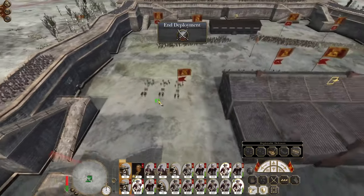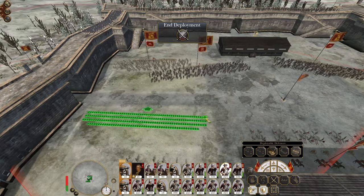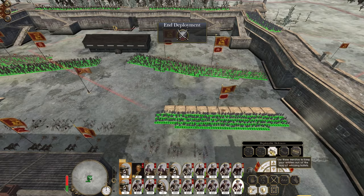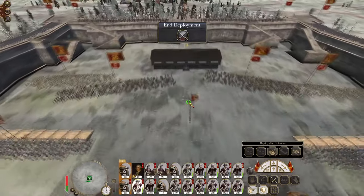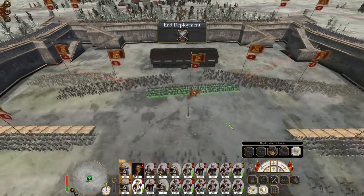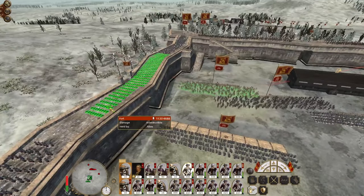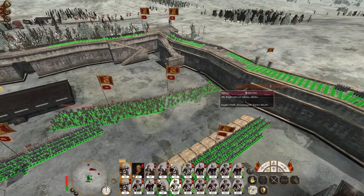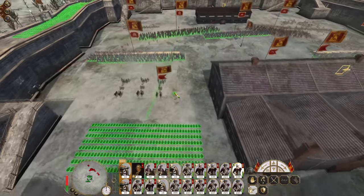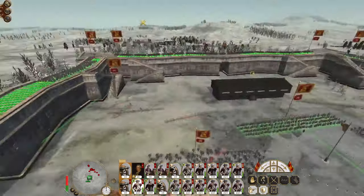Three units in reserve. Let's assume these units are going to be permanently positioned in a defensive manner. This unit could take position in the armory, but it might be better off just putting yet another defense in the way. Get people out of the way. Let my howitzers just shoot at whatever they want for now.